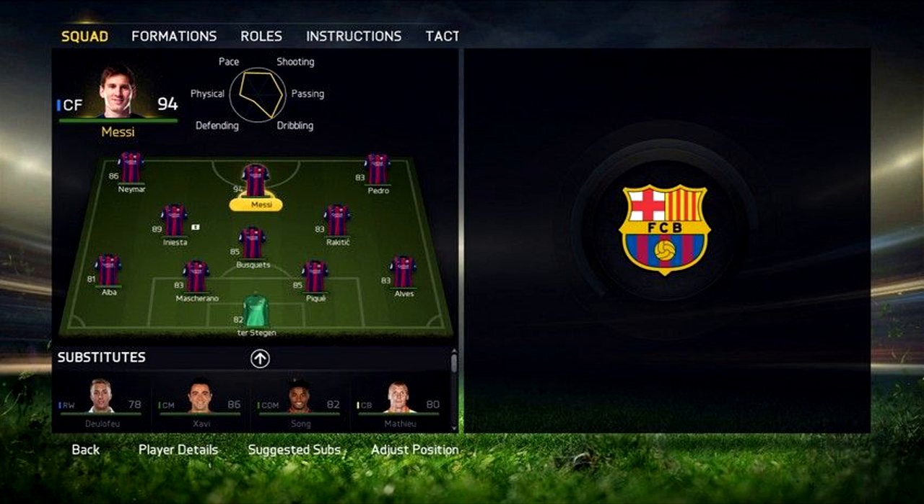There's probably a term for it, but it's that circle with the weird shapes inside which shows how good they are at pace, shooting, passing, dribbling. I really like the look of that — that's cool. And as you can see, you can make substitutes at the bottom.